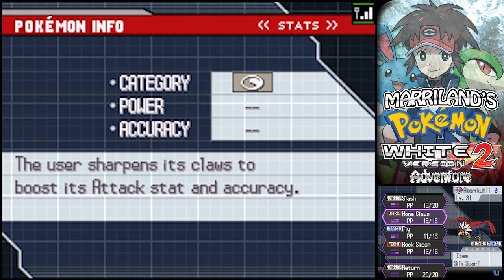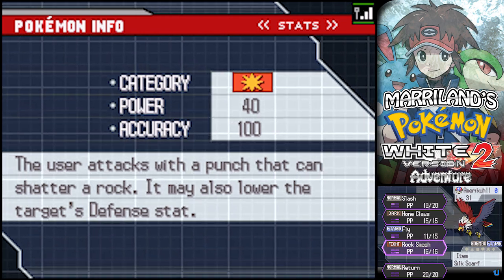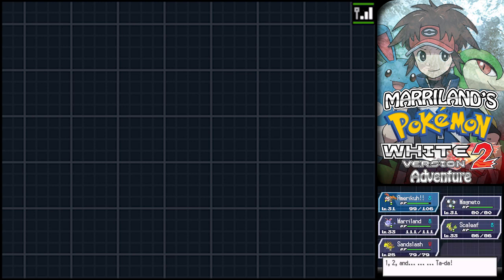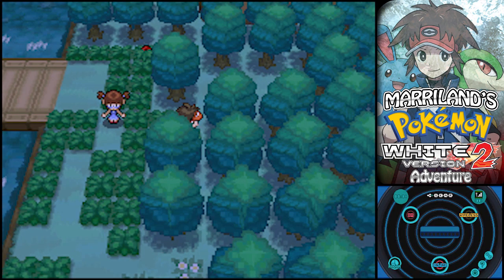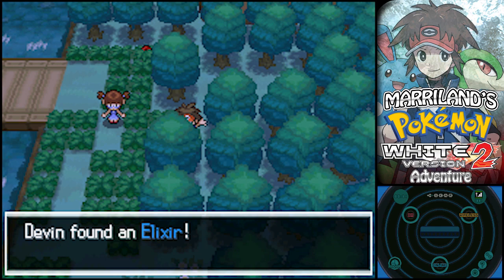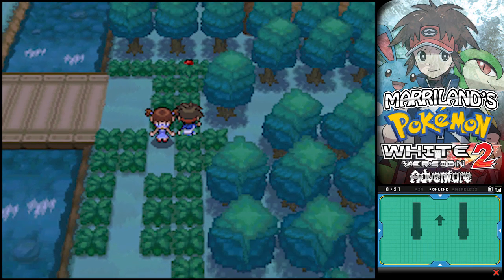I'm gonna get rid of Rock Smash. Even after doing twice as much damage it will still only have 80 power - not really worth it if you ask me. And there is an Elixir sitting right here - pick it up should you so desire it.